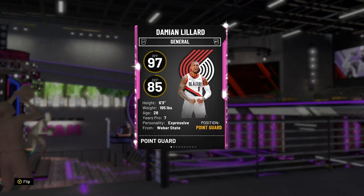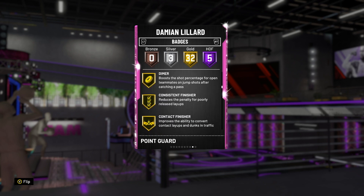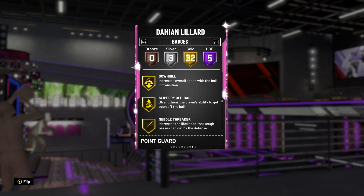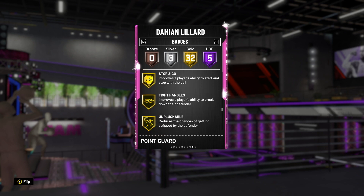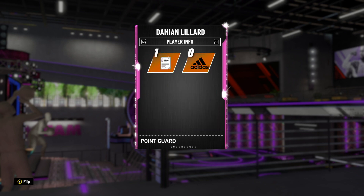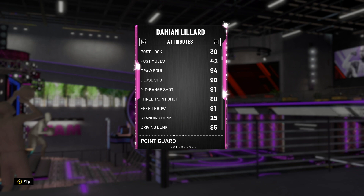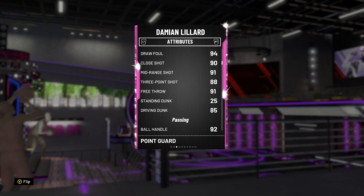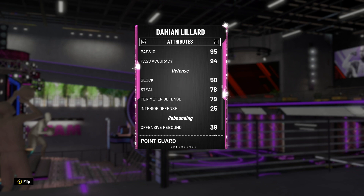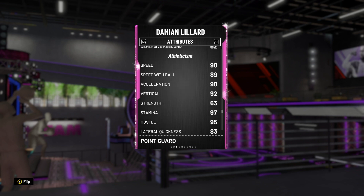Let's go over to stats for Dame Lillard. He has a 6'3", 97 offense, 85 defense overall, 5-level fame badge. Volume Shooter, Range Extender, Deadeye, Space Creator, Raider, and Giant Slayer. He has Gold Dimer, which is good. Slithery Finisher, Quick First Step gold, Difficult Shots gold — which is a good badge to have. Hot Zone Hunter. Quick Draw is a good badge to have, unfortunately silver. Steady Shooter, which isn't great, and silver Floor General. It doesn't really matter because Luka's on the floor when he's Hall of Fame. He's got 88 three-ball, 91 mid-range, good driving layup, good driving dunk, good ball handling, good passing stats, decent steal rating. Not great on defense but not absolutely terrible. Speed is fairly decent and vertical is good.